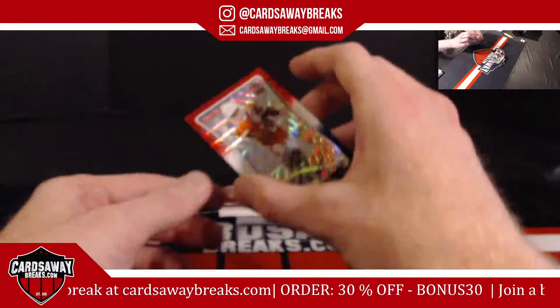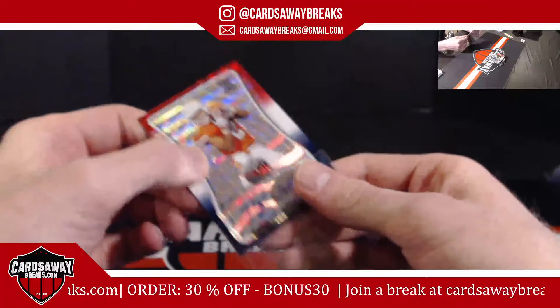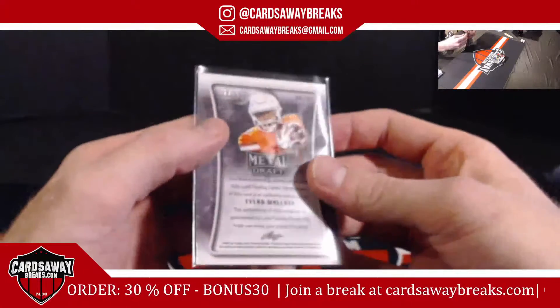Next up for the Baltimore Ravens — red white and blue wave, Tylan Wallace out of Oklahoma State University. That is number 5.